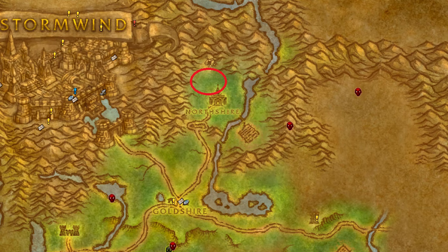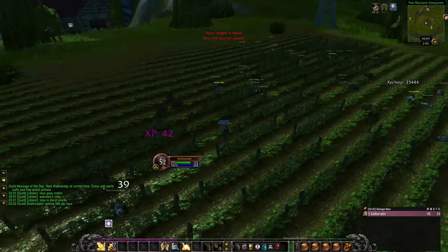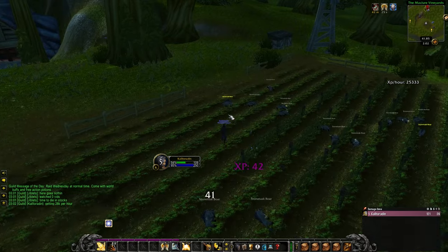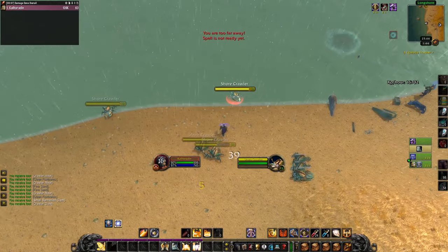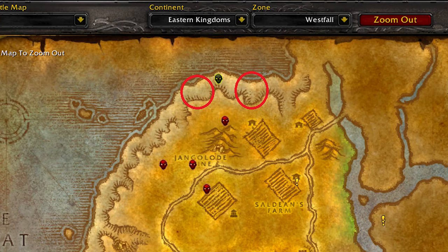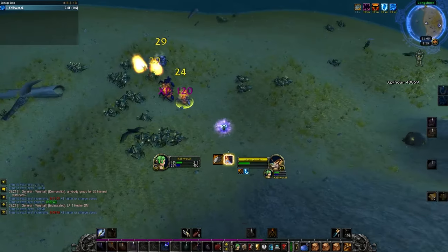Starting out, I always go to Northshire Abbey in Elwynn. Here I will farm Kobolds until level 3. Then I'll farm Bandits until level 6. After that, I will farm Boars at the McClure Vineyards until level 10. The great thing about these three locations is they are hyperspawn neutral mobs, which makes it incredibly safe for early levels, especially if you're choosing to get your powerful runes closer to 10. After that, I will farm the Murlocs here or here until level 13. I tend to avoid fighting mobs at a higher level than me, because resists and misses hurt too much for the XP per hour.